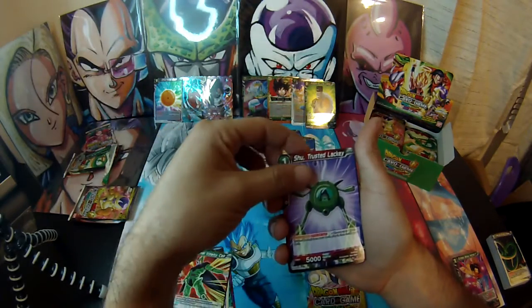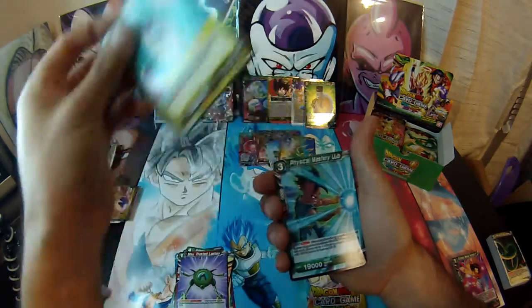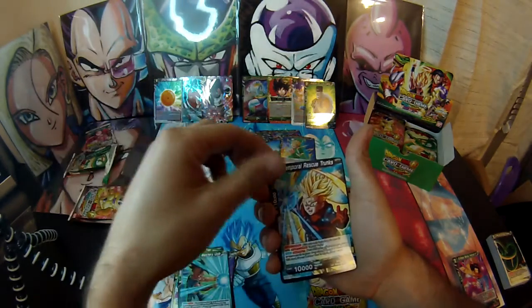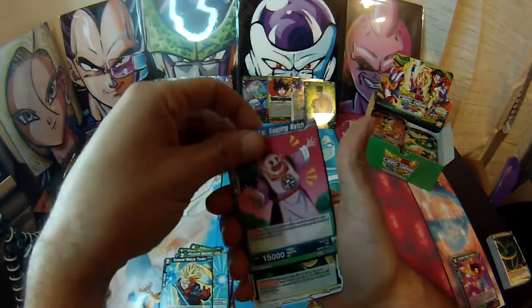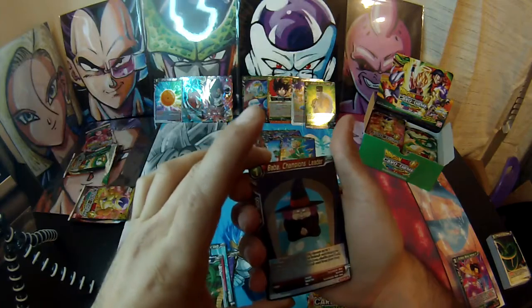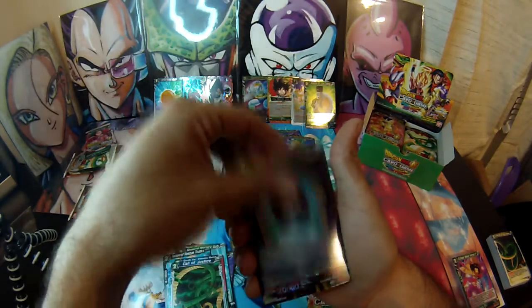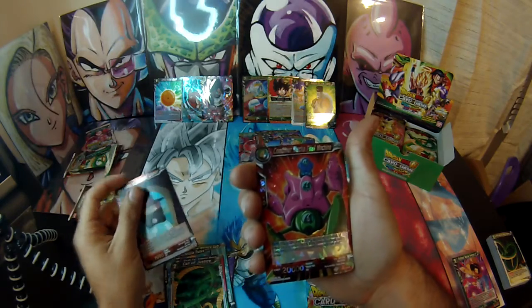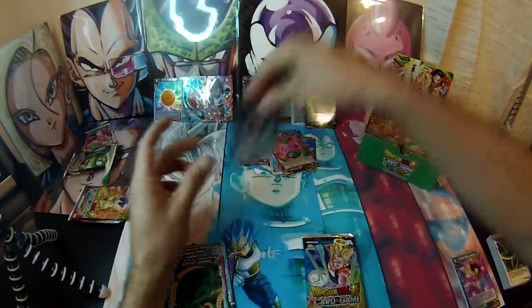Kind Words That Shoe, Trusted Lackey Frieza, Physical Mastery Oob, Temple Rescue Trunks, South Guy Keeping Watch, Call of Justice, and another full reverse — Bob is Champion leader. And another rare — Combiner Mecha Pilaf Machine. Dude, that is five reversals already, that's insane.